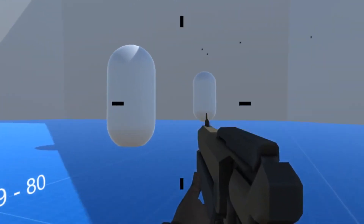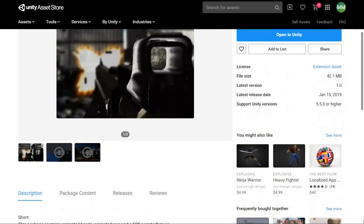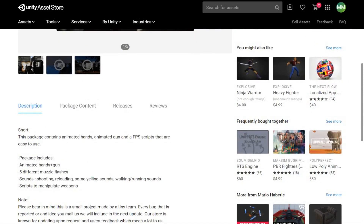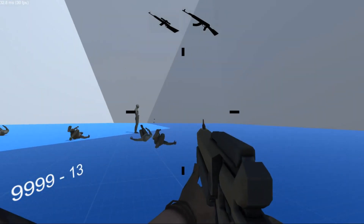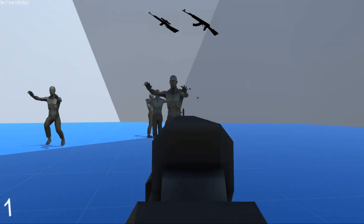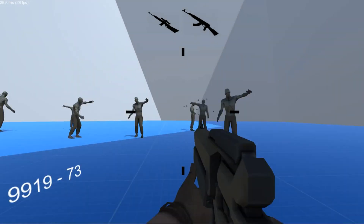This asset pack is 42 MB and supports Unity 5.5.0 or higher. Its latest release date was on January 15th of 2019 and it contains animated hands, two animated guns, and an easy FPS script that is easy to use. It has five different muzzle flashes and sounds such as shooting, yelling, walking, and running.